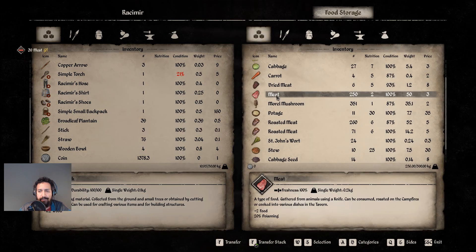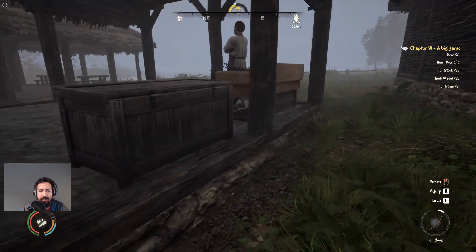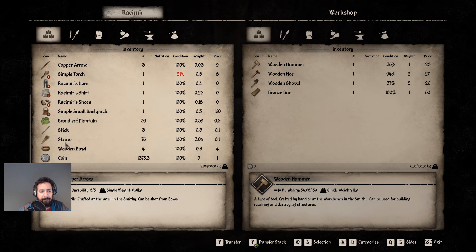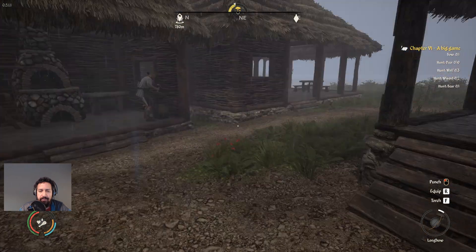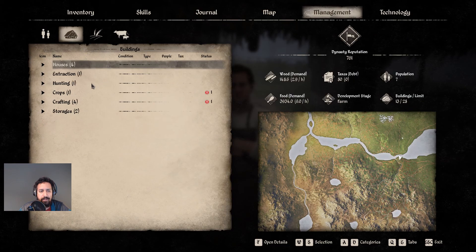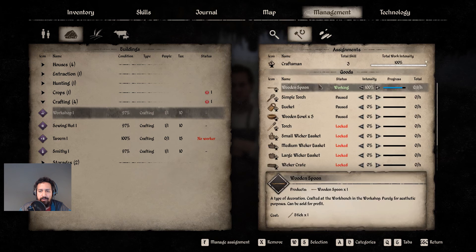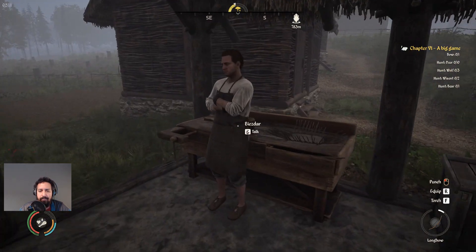We got all the meat stuff handled. We still have some bowls — we have four more bowls, 10 stew, five pottage, still a bunch of meat, and some cabbage and carrots left. Our hunters do such a great job we don't actually have to worry about meat or food for now. Let's go put the straw away — and the bowls too. Let's also assign the worker to make wooden bowls for a bit.